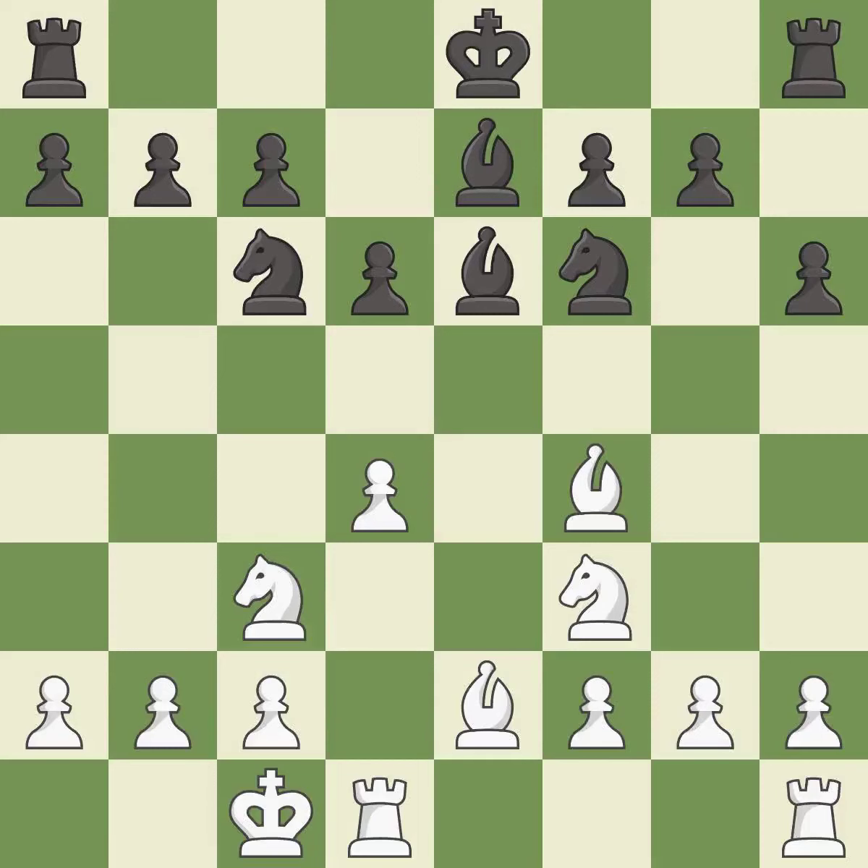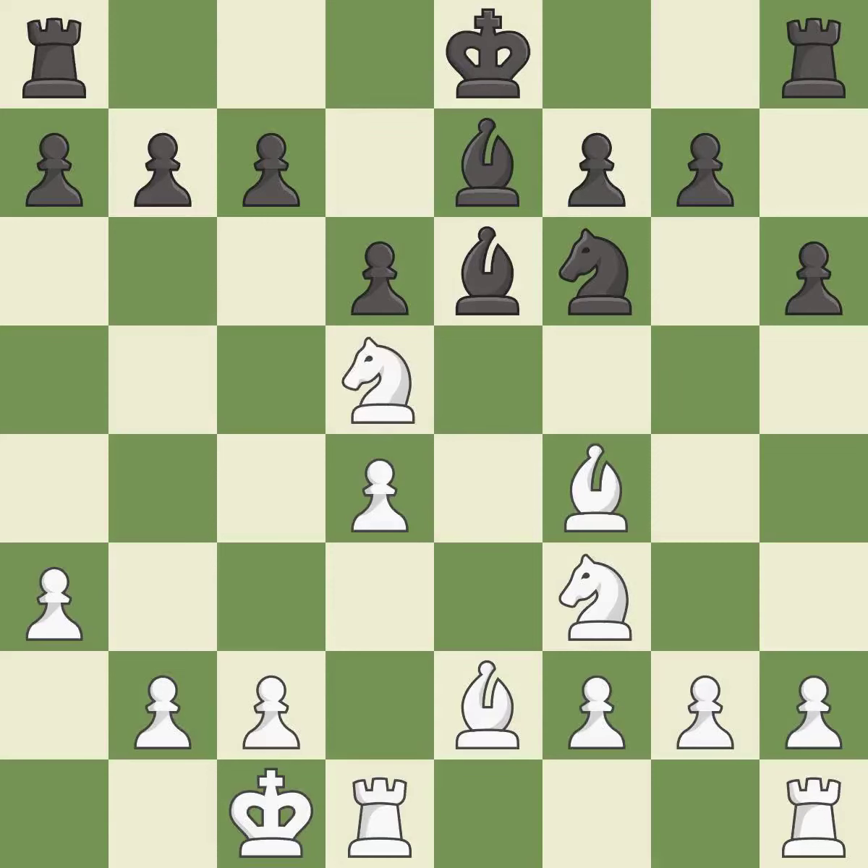This threatens to fork pieces — it is good, very precise, and best. The opposing knight is kicked by a pawn and must now move or be captured — it is excellent. This offers to exchange pieces of equal value — it is good. After all captures, this is an equal trade — it is best.